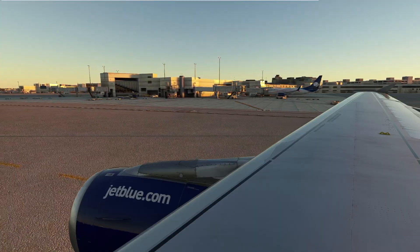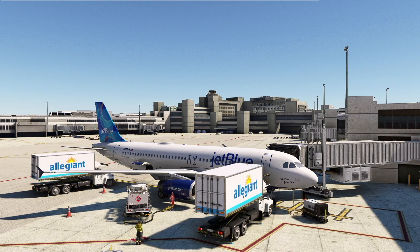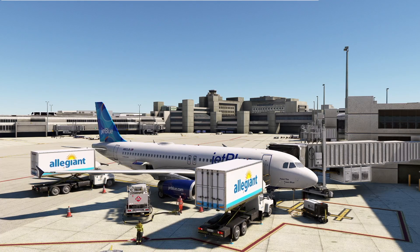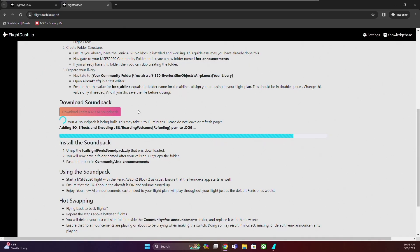And when we discovered how Phoenix Simulations announcements worked, we knew we had to integrate FlightDash.io's capabilities with this aircraft. Exciting news — we're here to introduce the Phoenix AI Cabin Announcements Soundpack Generator, a game-changer in enhancing your flying experience with Phoenix.